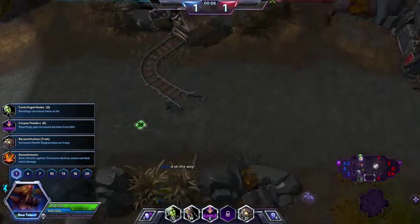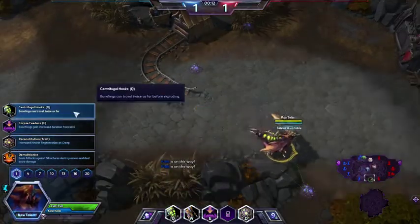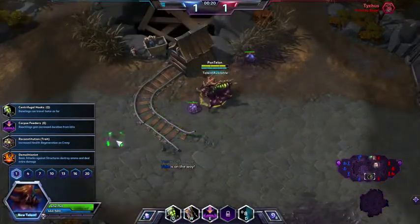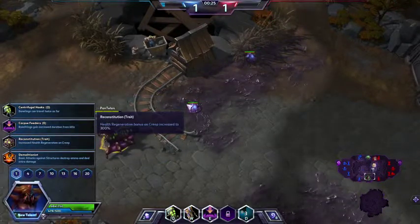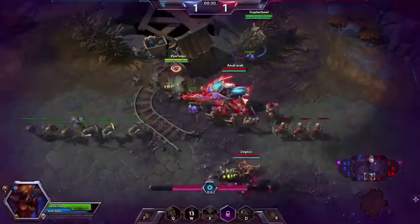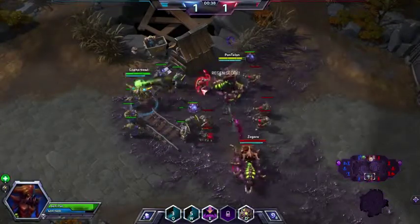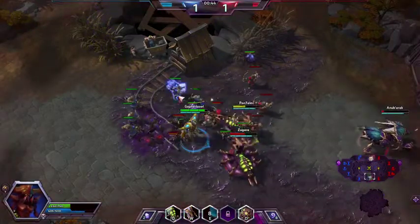You'll see what Creep Tumor looks like in a second. I'm going to go ahead and spawn one, two, and three. So her first talents: she can do Banelings travel twice as far before exploding — that's her Baneling Bust there. My Roaches last longer if they kill stuff. Reconstitution, which increases my health regen while I'm on Creep. Or Demolitionist, which destroys ammo and does more damage. I went ahead and did Reconstitution so I have more health regen, and I'm usually fighting on Creep, so I'm pretty good about Creep spreading.